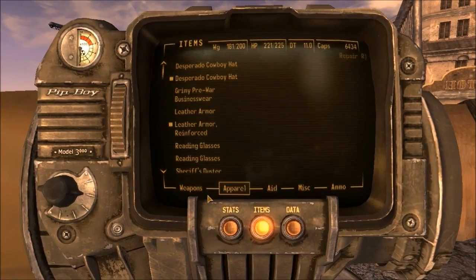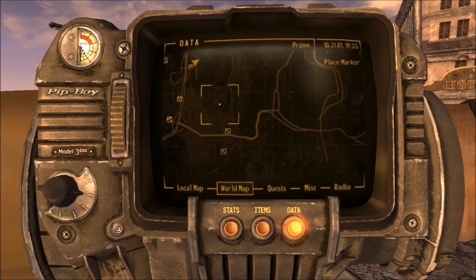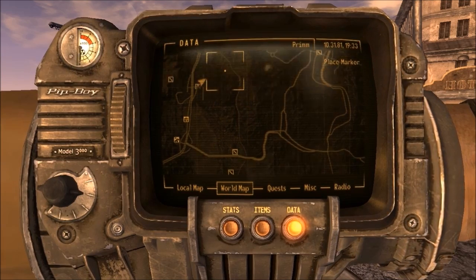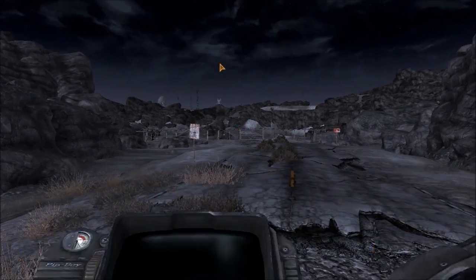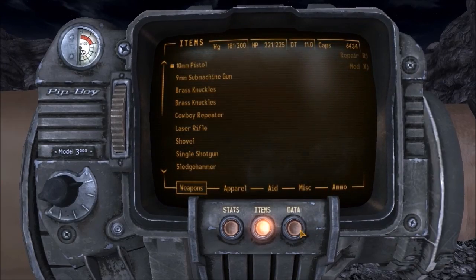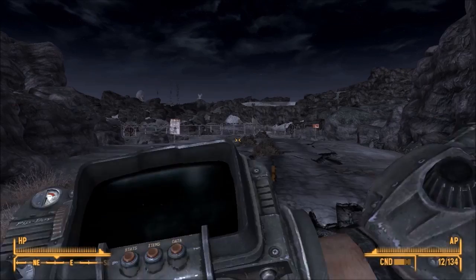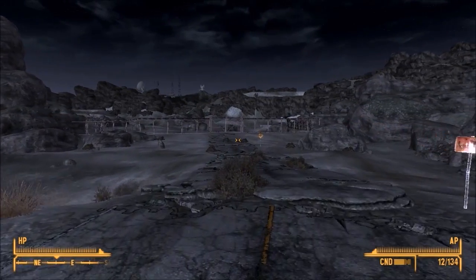We're not going to move on just yet. Normally I'd head south towards Nipton because that's where you need to go to continue the quest, but I've got a little unfinished business in this area first. Here we are just north of the NCR Correctional Facility — this is the Hidden Valley Bunkers area.